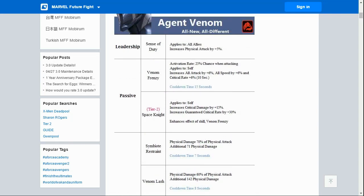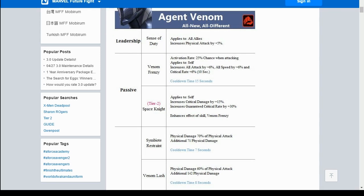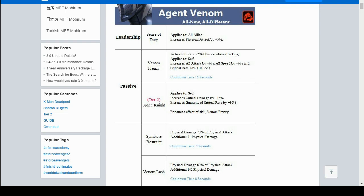At Tier 1, his passive gives a 25% chance when attacking to apply to self: increase all attack by 6%, speed by 6%, and critical rate by 6%. The Tier 2 passive enhances the Venom Frenzy skill from Tier 1 — I don't know how much they'll increase it, we'll see when it goes live. That will make him really strong. Plus he gets his own leadership — all ally increase physical attack by around 30% at max, which is very strong.